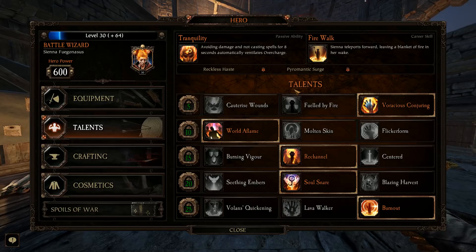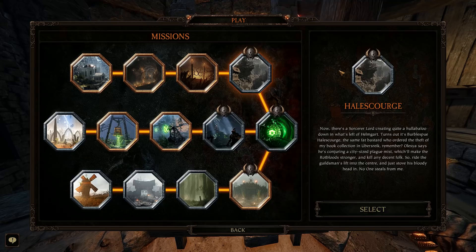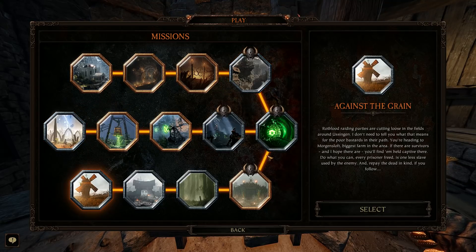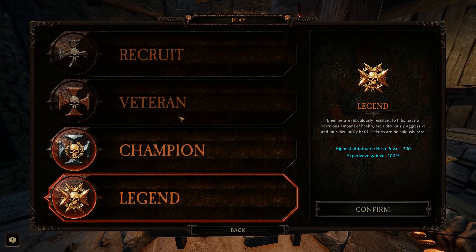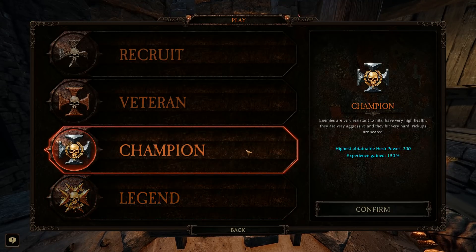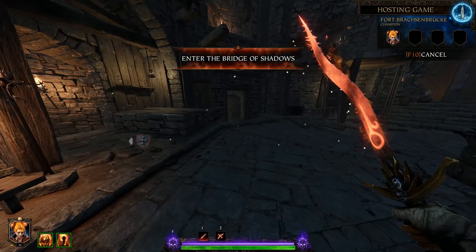So this is what your talent build should look like. I'm not going to go into every detail of why Reckless Haste and Surge work together — I think it should be obvious, or you should take your own time to look at it in perspective. That said, I'm going to jump into a bot play. I'm going to do Champion with bots, make it a private game, and do a quick run-through. I do like speed potions for this build.